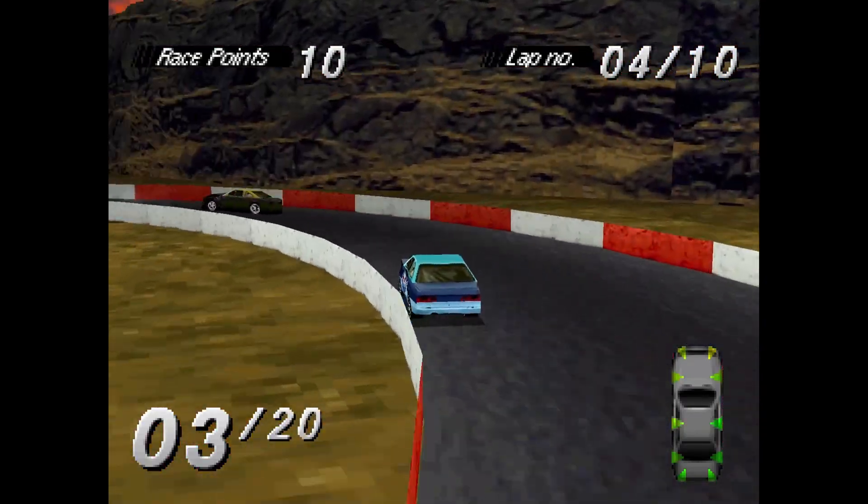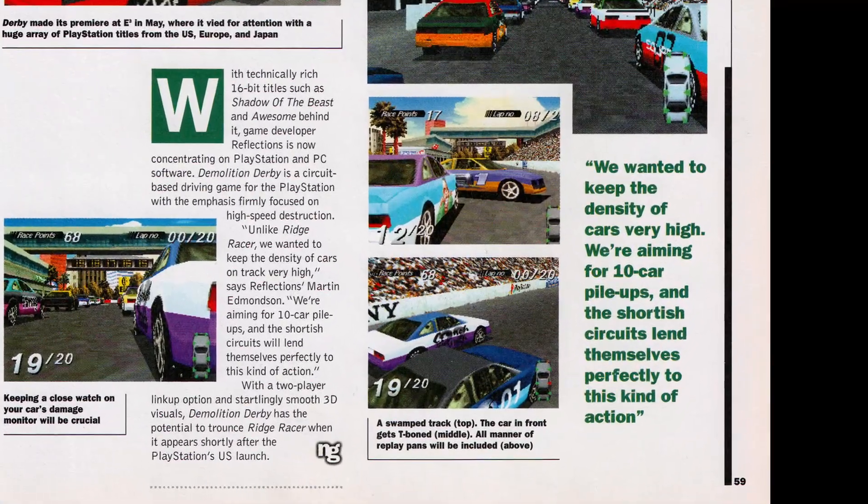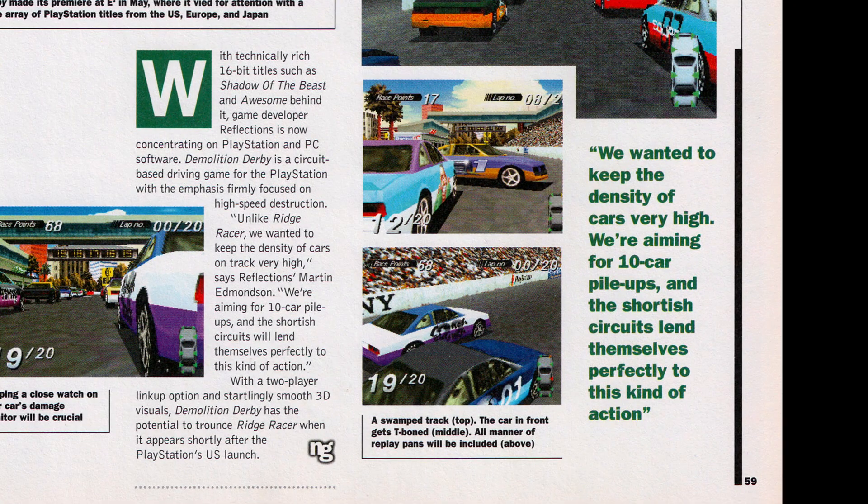In the July 1995 issue of Next Generation, developer Martin Edmondson stated: "We wanted to keep the density of cars very high. We're aiming for 10-car pileups, and the shortest circuits lend themselves perfectly to this kind of action."